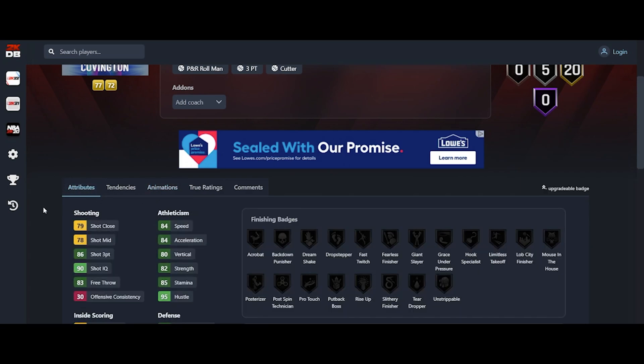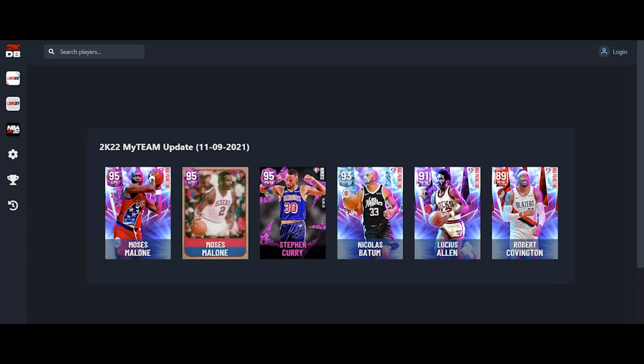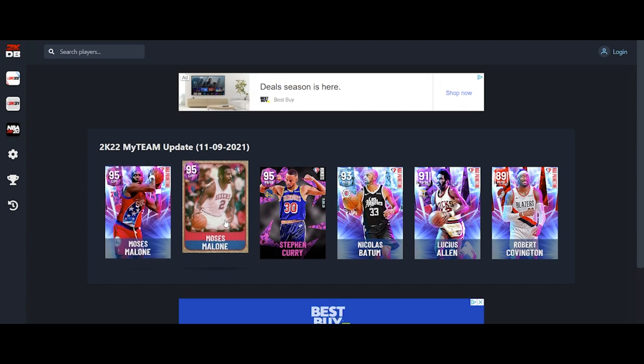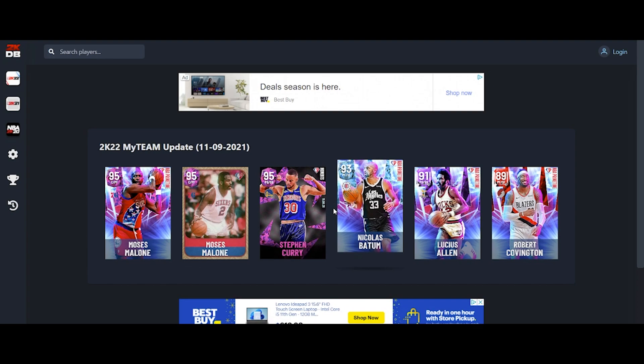I like his rebound too, but the fact that you can't touch any of his badges is kind of atrocious to me. He still has the same shot so I don't have to worry about that. I like Robert Covington. In order of today's cards, Nicholas Batum — if he gets an Evo — is going to be the best card today. Moses 75th anniversary, the 58 steal is sending me so I'm not a fan anymore.